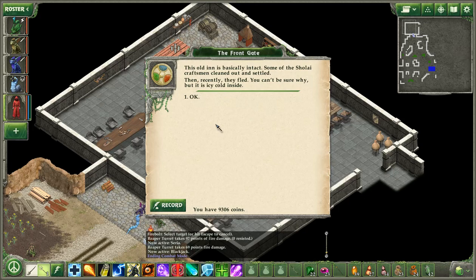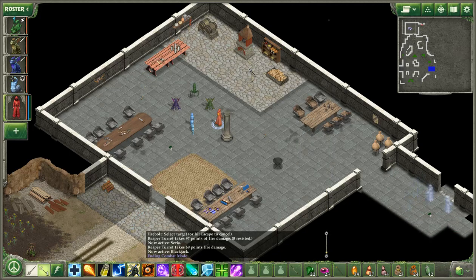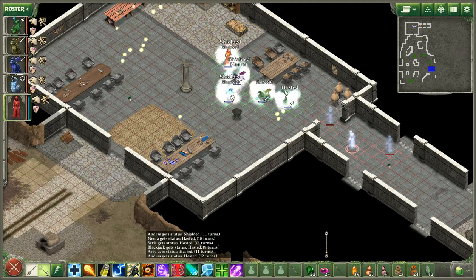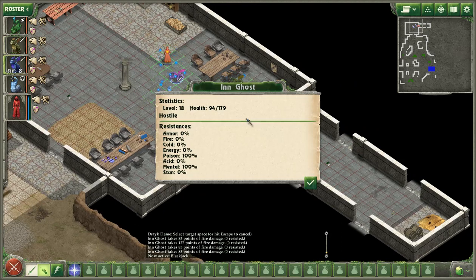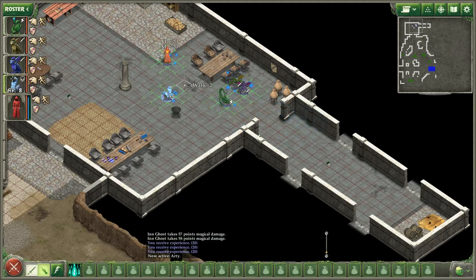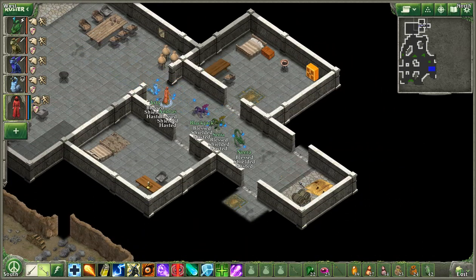This old inn is basically intact. Some of the Sholai craftsmen cleaned out and settled it, then recently they fled. You can't be sure why, but it is icy cold inside. Did they reactivate something? Oh, inn ghosts — hello there. Just the usual: slight ghostly infection in the local inn. Didn't even look at their levels — oh wow, these are level 18. Not super healthy, though, so not a problem. Cold damage works well enough. They're worth nice experience.